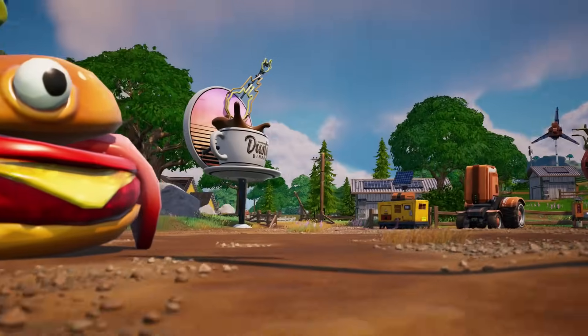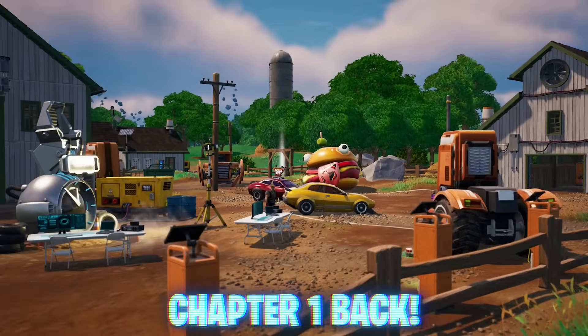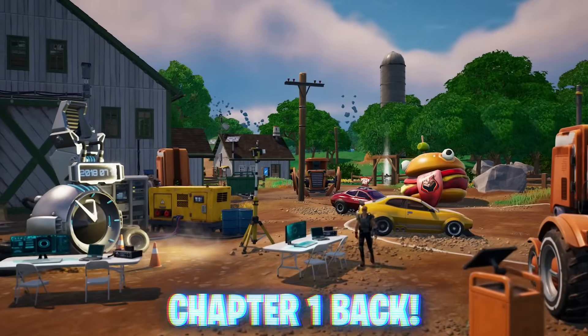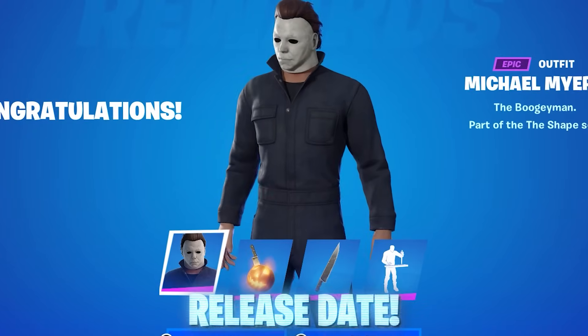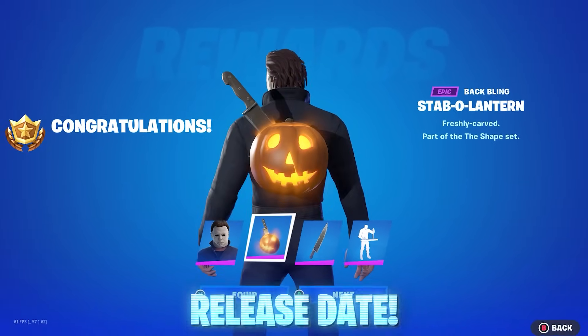The new Fortnite update has arrived today, adding a new Michael Myers boss in-game you don't want to miss, with the addition of new Chapter 1 items nearby the boss, which was spawned in by our time machine. With the official release date now added today, you don't want to miss your chance on unlocking this outfit.